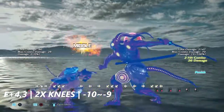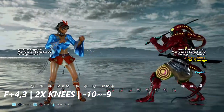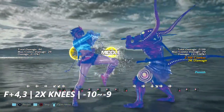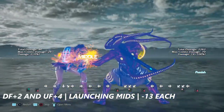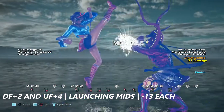Forward plus four into three — two sets of knees — it's negative 10 up close to negative nine, being safe on block. You have to be careful with this one. Down four two and up four four are her launching mids — both of these are negative 13 each.